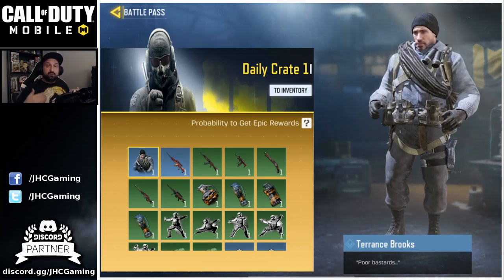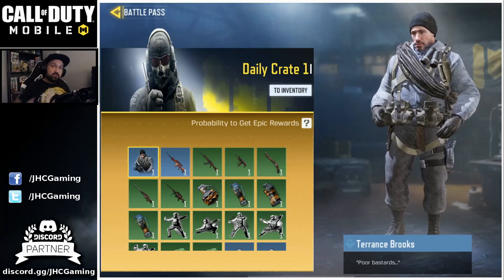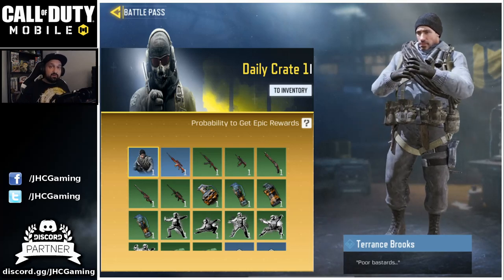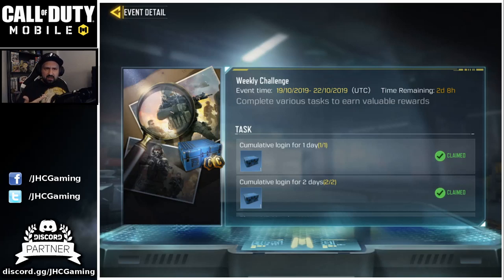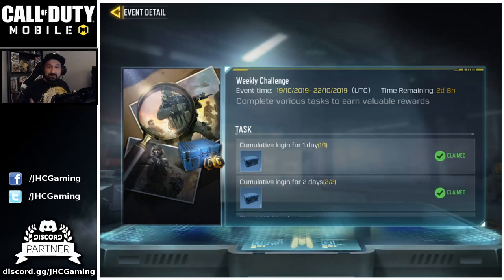You also get blue crates on the free-to-play season pass — you don't need to buy the premium pass. Just complete challenges during the season and you have a chance for extra crates. The Terence Brooks skin is really amazing. In the events tab, there are weekly challenges that change all the time — keep an eye on them because sometimes you don't get an alert. For example, just playing multiplayer for two days gets you a bunch of credits and three extra crates, giving you more shots at Terence Brooks.